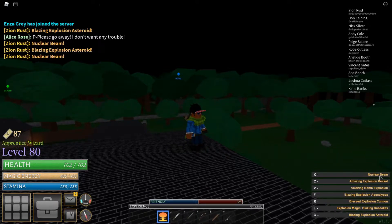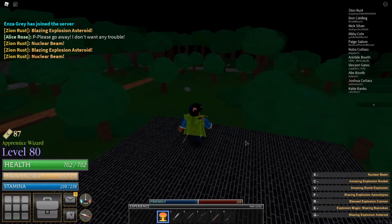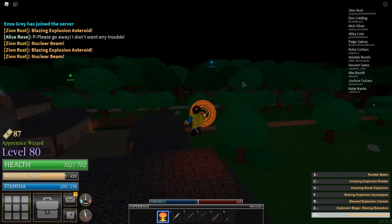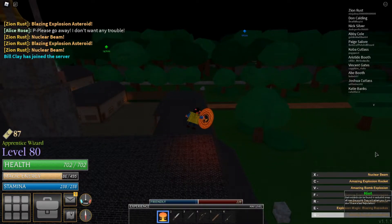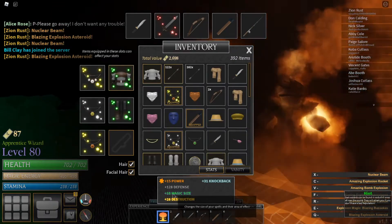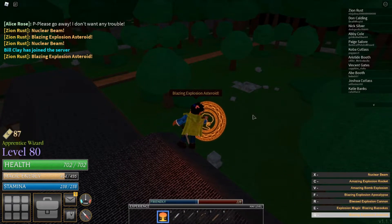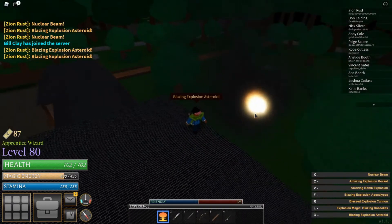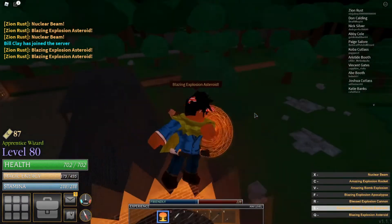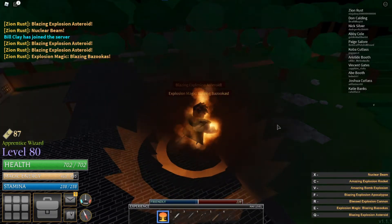So first we have — let's start off low. Blazing explosion asteroid. You can also change the names; this is just the first attack. So you do the Q, and then once you're done with that, you let go. Boom — and it's not always that big; I have magic size and destruction. So if you go ahead and do it again, it's just going to shoot a big ball to the ground. Once you get level 30, you can also shoot multiple. That's good for killing, of course.